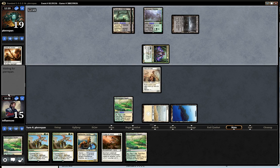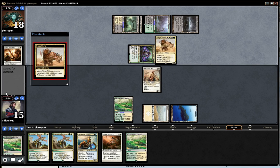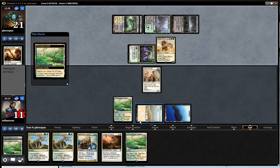A clash of rhinos — green. He's gotta take pain. Green, white — yep, Siege Rhino. Okay, so this game got difficult.